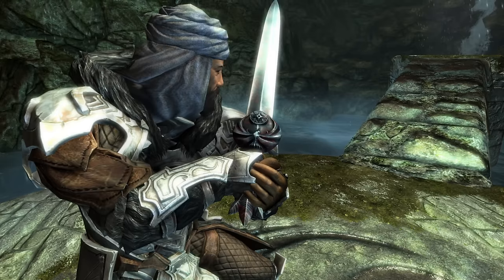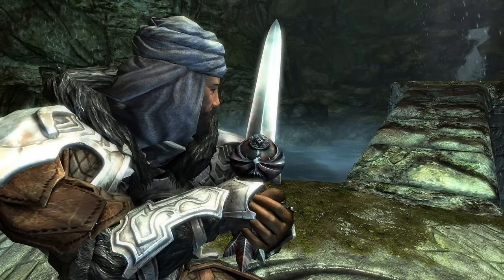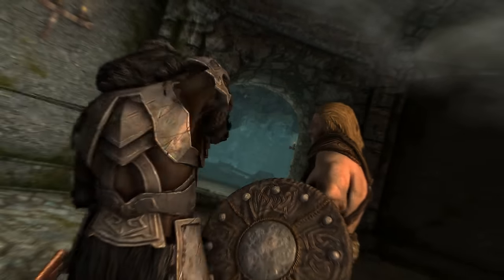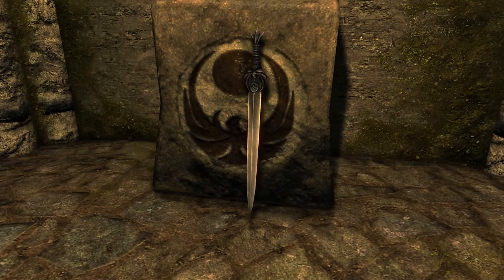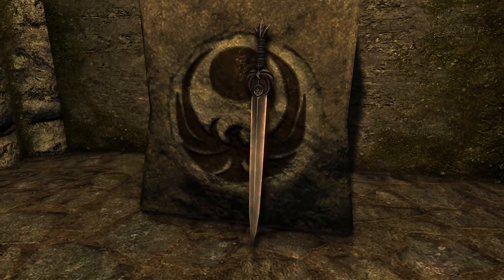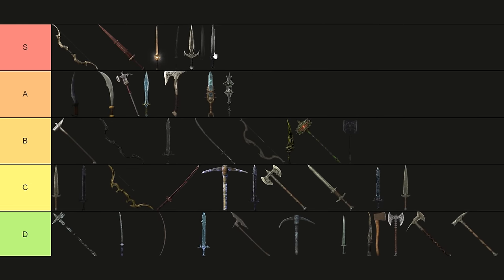Nightingale Blade. With 25 points of health and stamina absorption, and the ability to further improve its base damage, the Nightingale Blade could be the strongest one-handed weapon in the game. Adding the fact that this enchantment can only be applied on other weapons with max level enchanting, and you have a weapon that cements itself in the S-Tier.